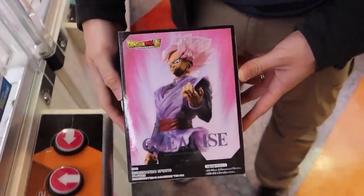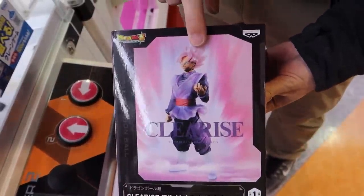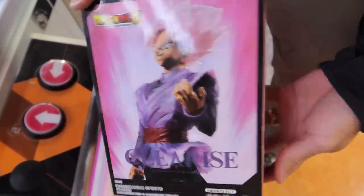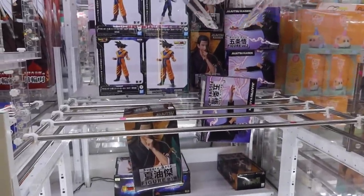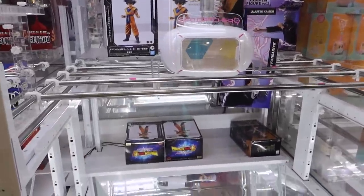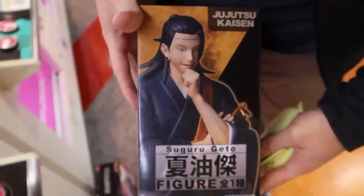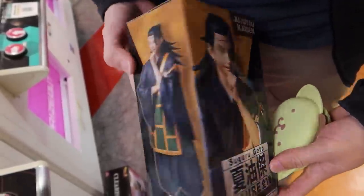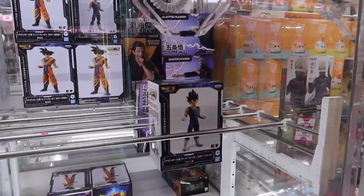Look at it — how cool does that look! He's actually a villain but it looks really cool. I feel like I have to get that guy because we didn't even go for him and look how far down he went. She's calling it — two plays. Actually one play! I told you — the easiest machine, easiest setup we've ever seen. It's a figure from Jujutsu Kaisen, and someone out there will know who it is.